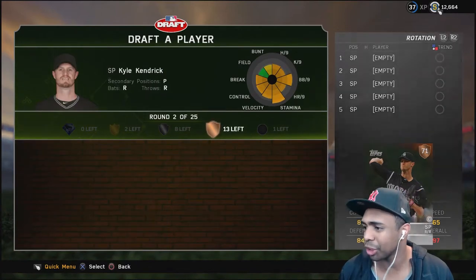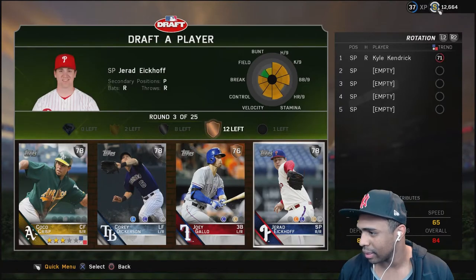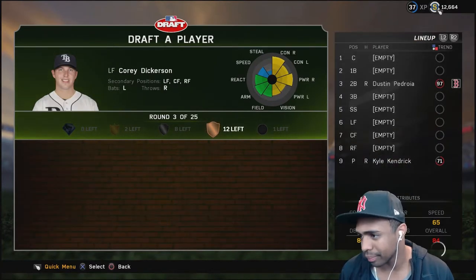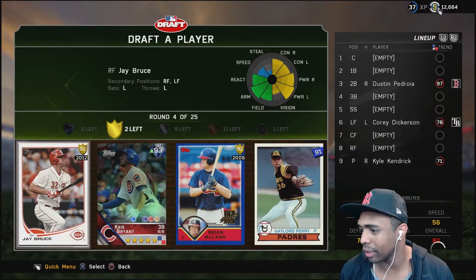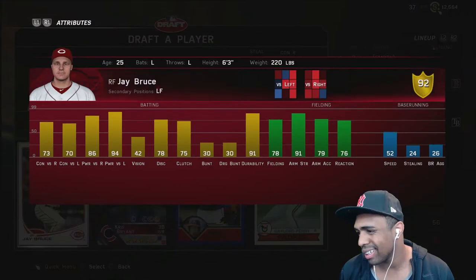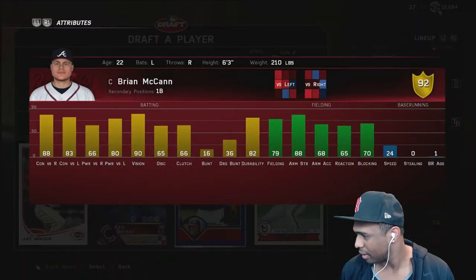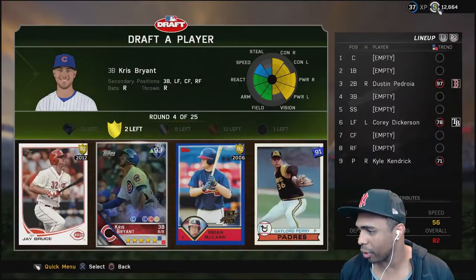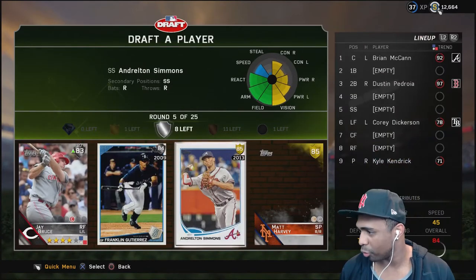I'm just gonna go through this pretty quick - Coco Crisp, Dickerson, let's go with Dickerson. Probably should have gone with Coco there. All right, gold round - we got a couple of goodies. Chris Bryant is someone I haven't played much with, but this J. Bruce card, and McCann looks pretty solid. I'm gonna go with Brian McCann - I want to try him out.